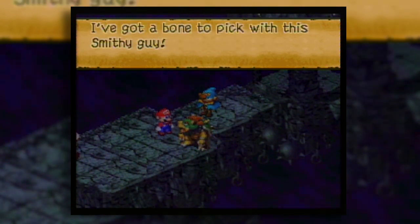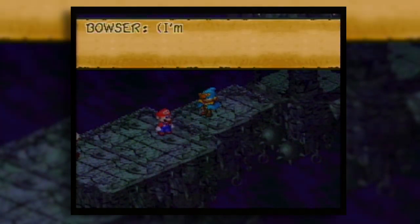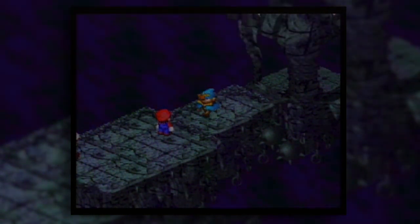So now we have reached the final area - the typical JRPG lost wasteland with white noise playing in the background that's supposed to be wind. Now we must traverse this dangerous, otherworldly place to finally reach the conclusion of our journey - next time on Let's Play Super Mario RPG! See you there!